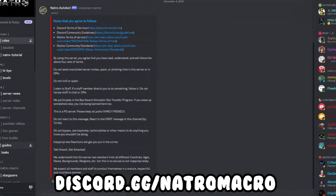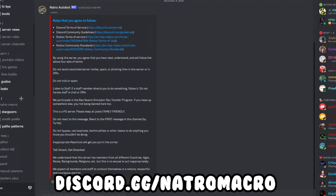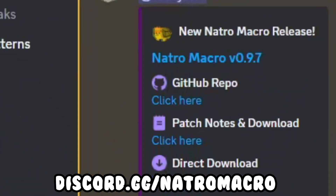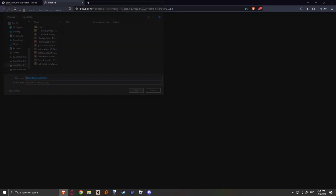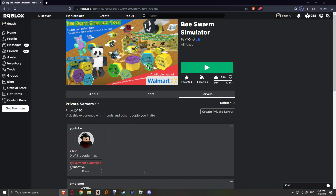The program I use to macro is Nitro Macro. If you go over to Nitro Macro and click Direct Download, continue, then you download it and open it.